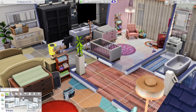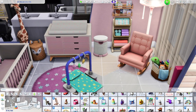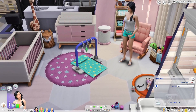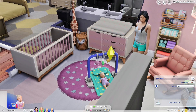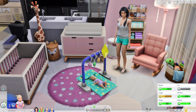Going into build mode, I want to show you a playmat. We already have playmats in the game, but this one looks a lot different. It works the same way — infants can look at the toys and do everything they'd normally do — but it just gives a completely different look and vibe. It kind of reminds me of The Sims 2. It's super simple but I think it's worth having for the aesthetic difference alone. I'll go ahead and have my sim place an infant on it to show you.